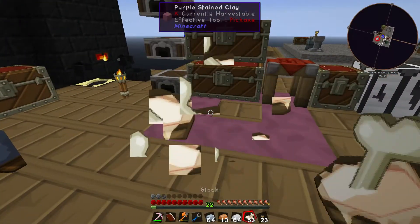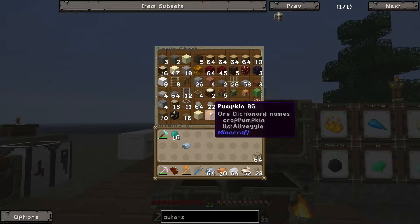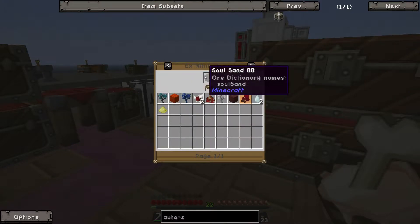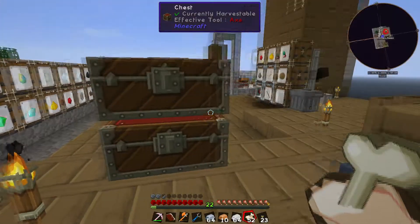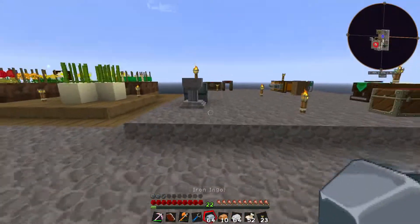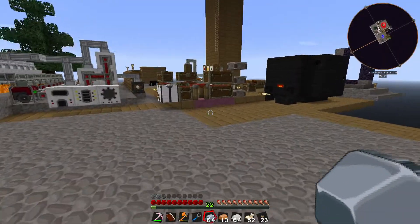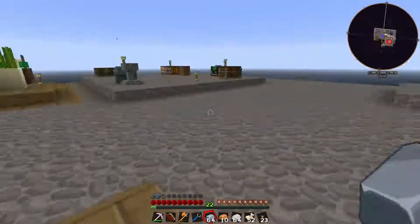What else do I need for the Auto Spawner? I need some nether wart. Do I have nether wart? It would be in here if I had it. How do I get nether wart? I need to sift soul sand. And to sift soul sand I need to do a couple of things, like make a well — which needs materials and bricks.